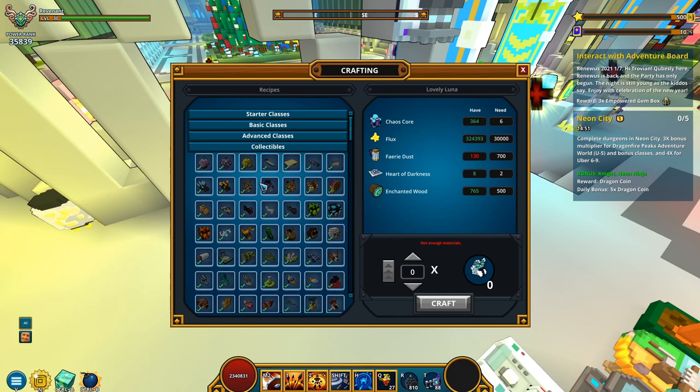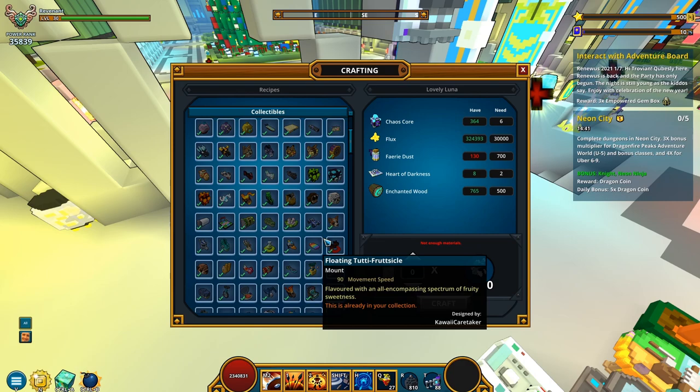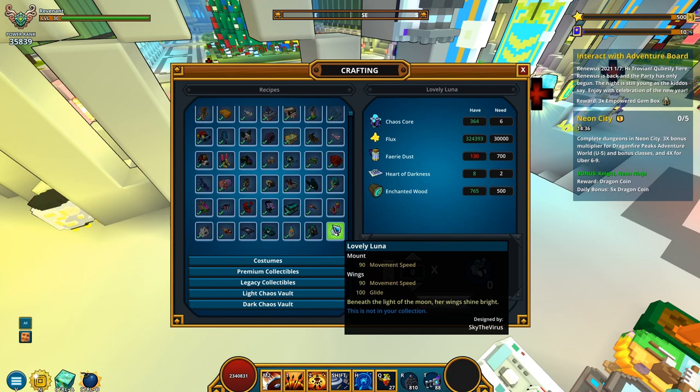Let's go under collectables, and in here — wow, there's so many mounts in here, it's unbelievable. Look at this, it's insane. Imagine the mastery we get from this tab alone — it's probably the most valuable tab in the game, mastery wise.